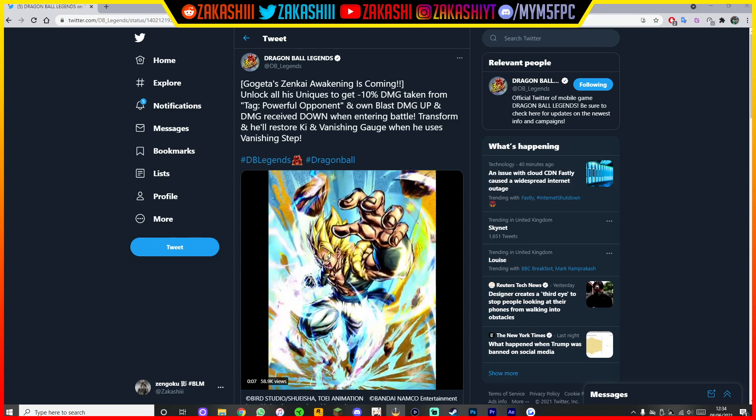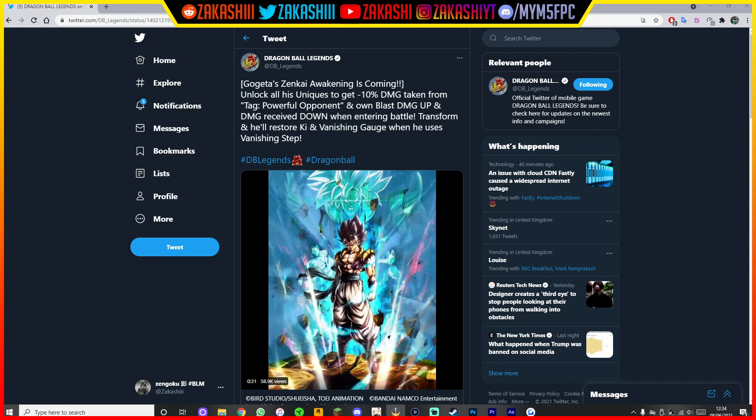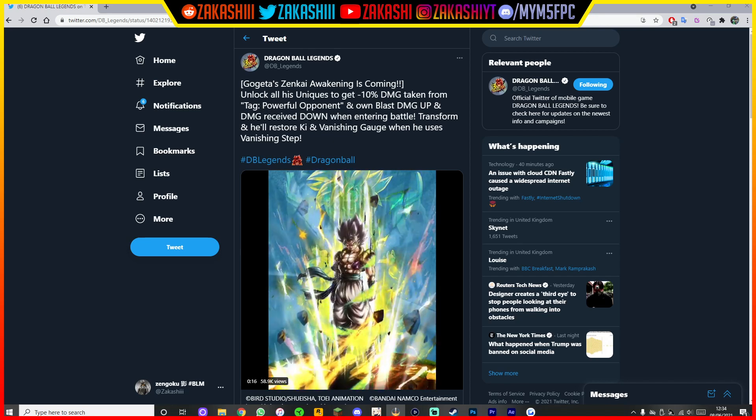Vegeto Blue — the second anniversary unit — is insanely good and everybody knows that when he uses his blue card nobody's getting out of that, and it's going to do a lot of damage. You can literally one-shot so many red characters. So this guy here — rest in peace Zamasu — because his green card, then a blue card after keeping him in for a while with that special move buff built up, it's going to be a problem for Zamasu. He's quite squishy as well.